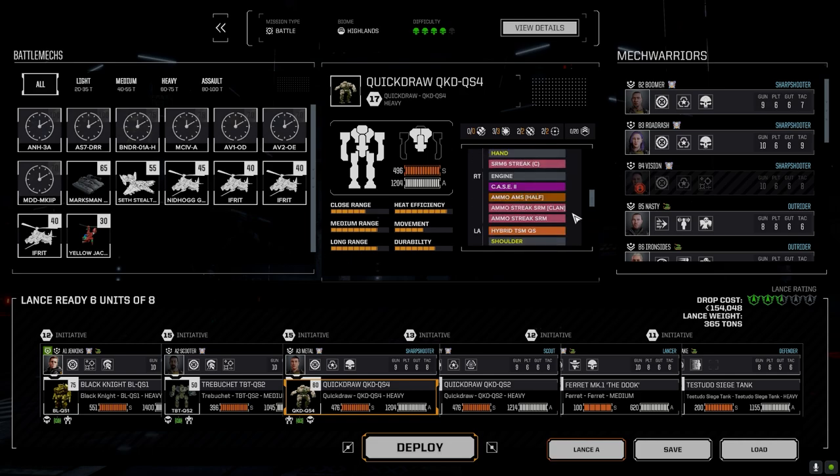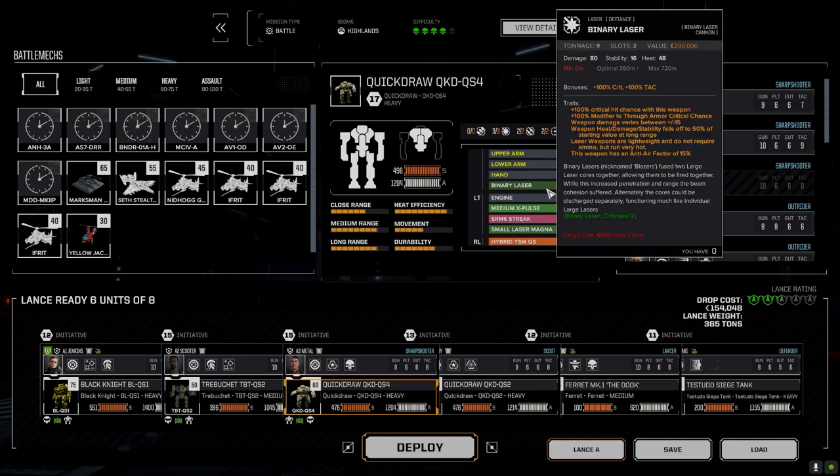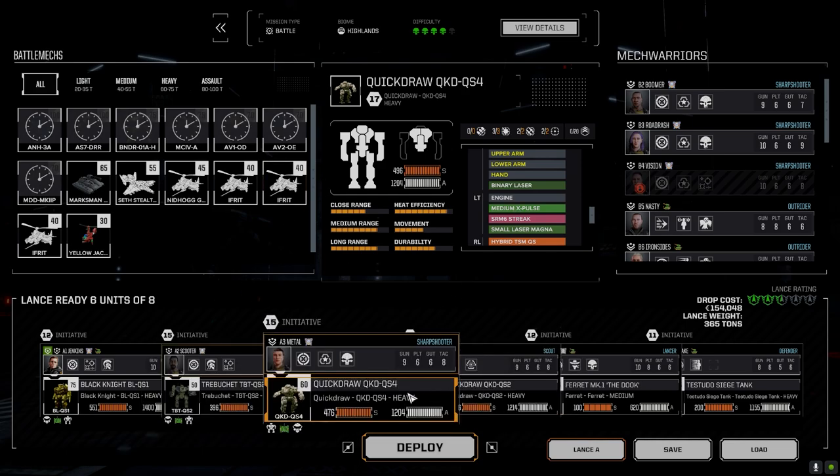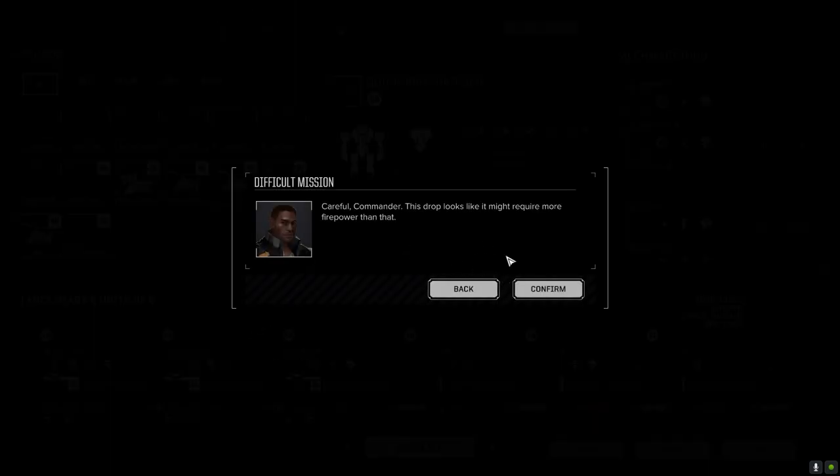Going from a Streak 8 to a Streak 12 is a significant increase in damage compared to what we were doing before, so hopefully that helps out. I did toy with losing the binary laser in the arm — I swapped it in and out for a couple of things — but I still think that even though we're only doing 50 damage at max range, the through-armor crit is really going to be a big deal. Every time I swapped it for something else we just lost more than we gained, so I left it in. Anyway, let's just go.